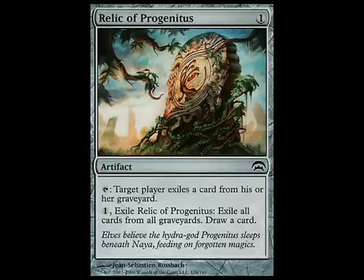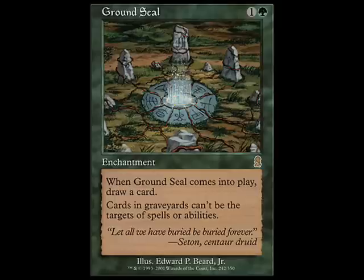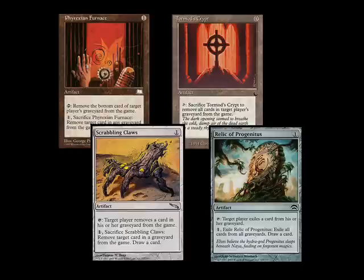One problem with graveyard hate is that a lot of people consider many of the options symmetrical, which makes running their own graveyard-based strategies more difficult. But there are enough options between artifacts and colored cards that enable you to run an asymmetrical graveyard hate package. I'm going to go over a couple of cards you can include in any deck because they're colorless artifacts that can compose the core of a graveyard hate package.